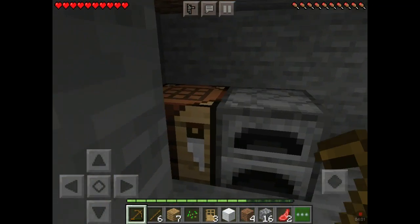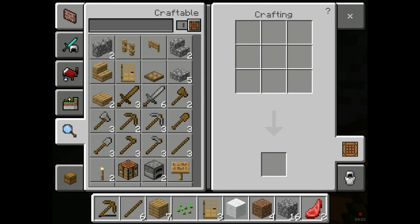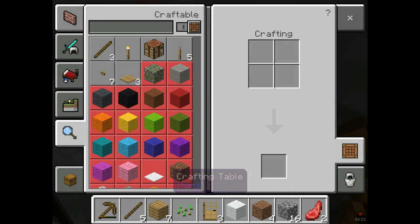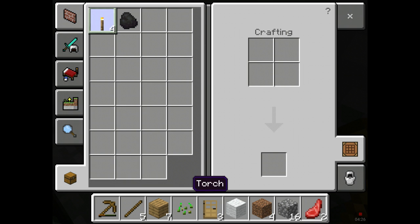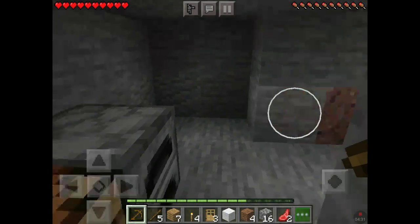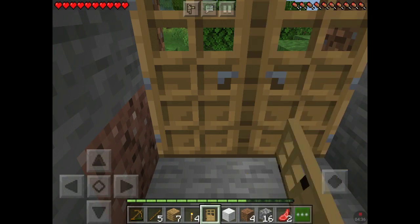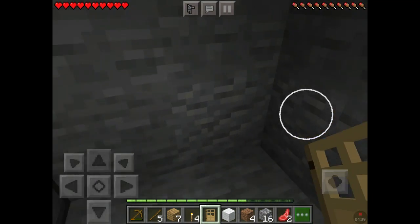Let's get to the crafting table and get some torches. Torches are right here — let's collect them. I have my torches in my inventory and I've also got my coal. Let's put the torches here and place our doors down so when night comes we'll be safe.